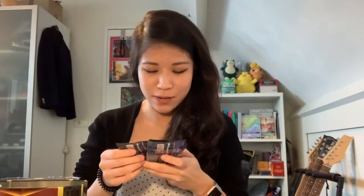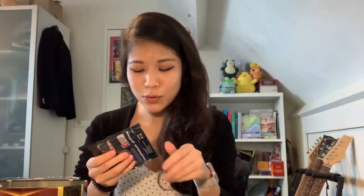Here are the four packs. You have one with Mew, two with the legendary birds — Zapdos, Moltres, and Articuno — and the last one is a Shining Charizard pack. But I heard a lot of — well, it's not actually a myth, but people say that you would never pull Shining Charizard in a Charizard pack.